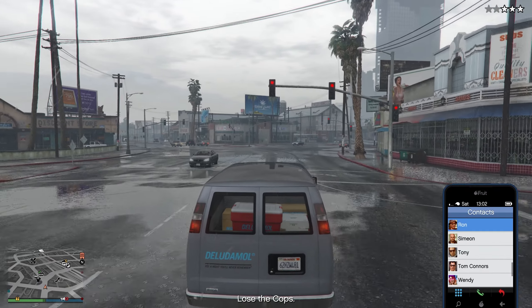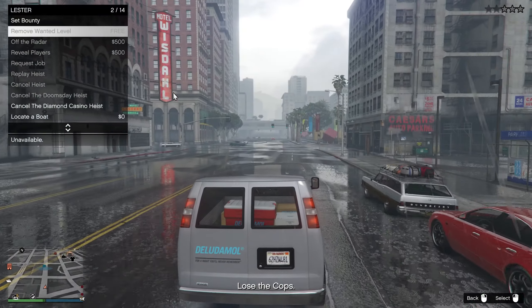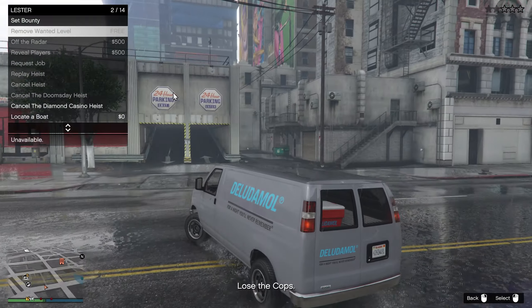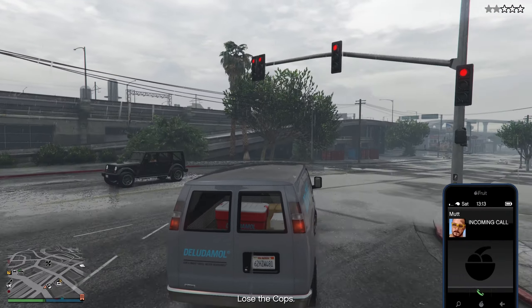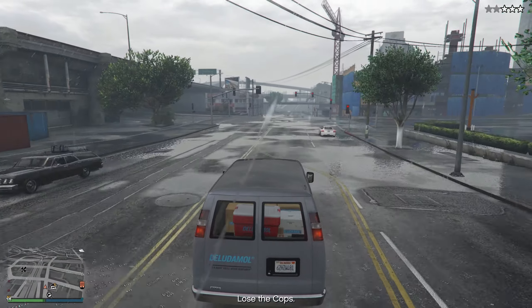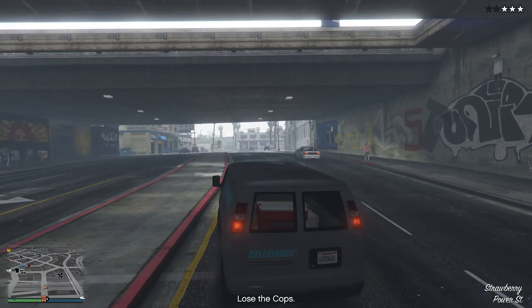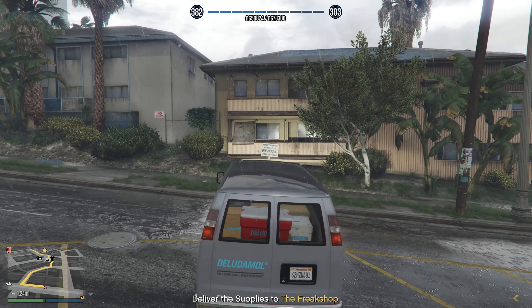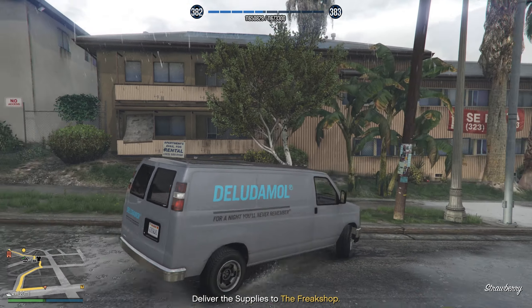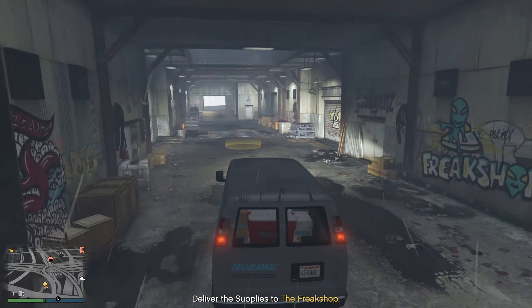We do have to lose the cops. Best way to lose them is to call Lester — for a fee he can remove your wanted level. Apparently it's unavailable this time, so we're just going to have to lose them manually. It's at three stars so it will take a minute, and they most likely have helicopters out. Once we lost our wanted level, we now have to deliver it back to the Acid Lab — which thankfully is not too far away. Just got it delivered, so now we're going to go ahead and call in our Acid Lab.